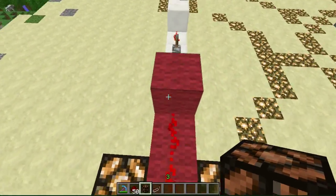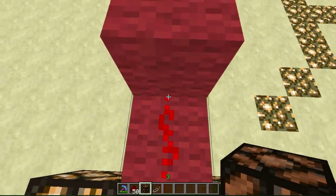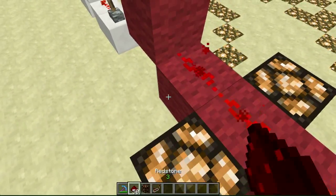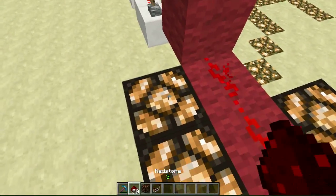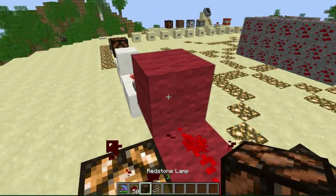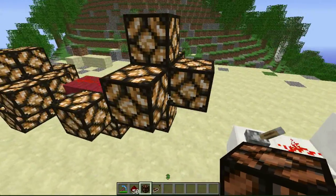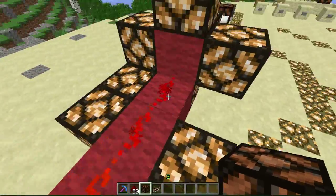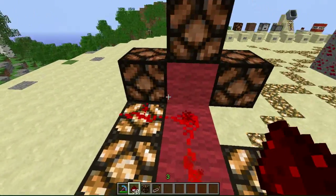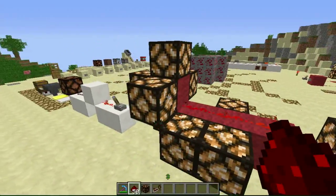This redstone line ends inside of this block. When a redstone line travels and then points at the end of a block, it will actually power that block. If this redstone line was to travel a different way, it wouldn't actually be powering the block because there is no connection there. If this redstone line was to go by the block instead of actually ending directly into it, it actually wouldn't power any of those redstone devices. So just keep that in mind.